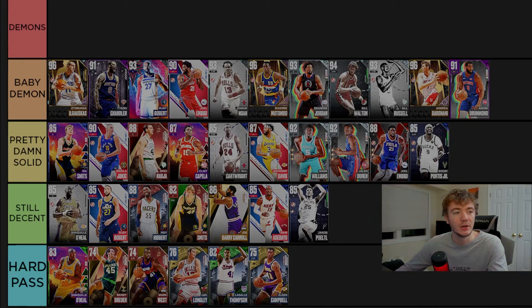Bill Russell does what you'd expect — defense, dunking, you get the gist. Andrea Bargnani is arguably the best shooting center in the entire game right now with crazy Hall of Fame shooting badges. Andre Drummond does exactly what you'd expect — dunking, finishing, defense, and rebounding. He plays the same way in 2K every year until he gets a super juiced pink diamond at the end of the year for some reason.